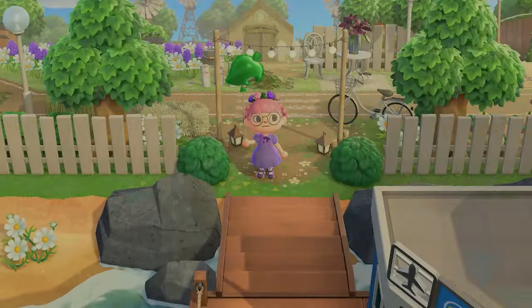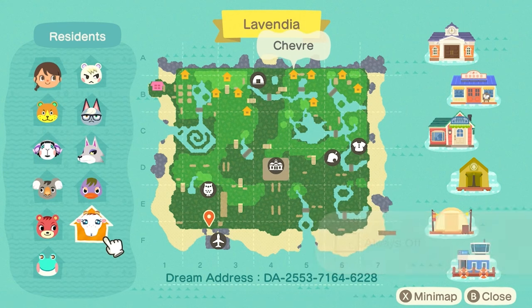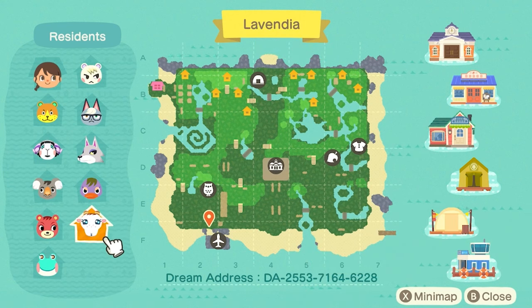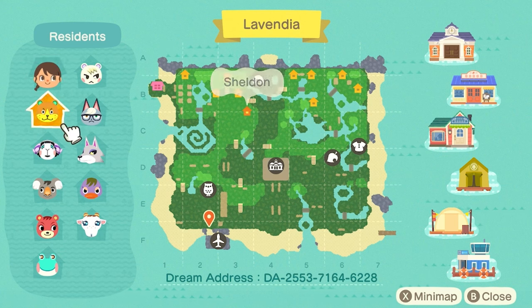I'll have all her socials linked down below as well as the dream address, so you can visit yourself if you'd like. Let's go ahead and get started. Got a little sneak peek of that map already — look how cute this town is! In case you can't guess by the name, she is a little purple-themed island.